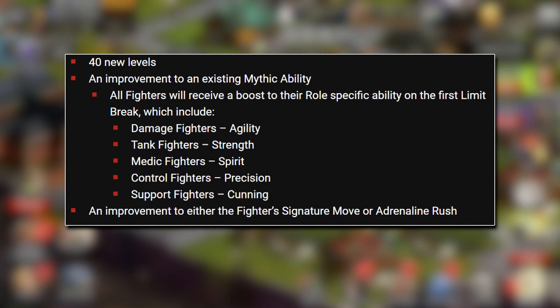If you have got a character maxed out already at level 600, I believe you get 20 levels to level them up for free. The next tier does cost a new tier of gear. Each character gets a brand new double down on effectively their role — an improvement to an existing mythic ability. All fighters will receive a boost to their role-specific ability on the first limit break, which includes damage fighters getting agility, tank fighters strength, medic fighters spirit, control fighters precision, and support fighters cunning.